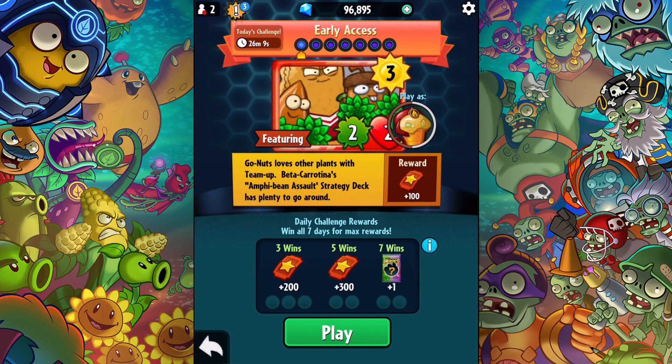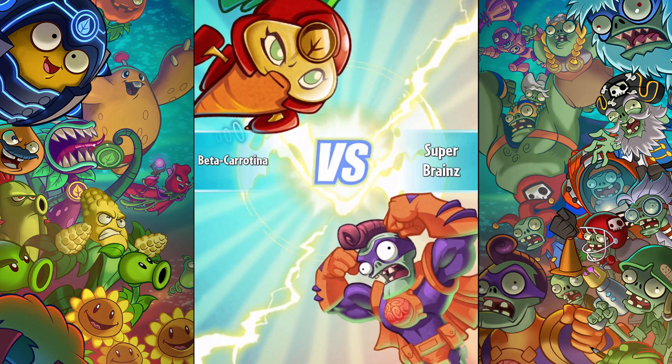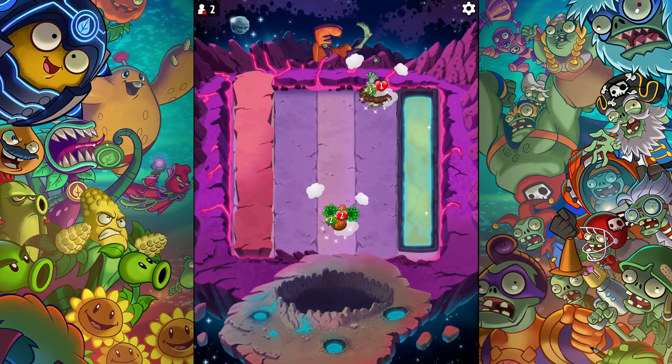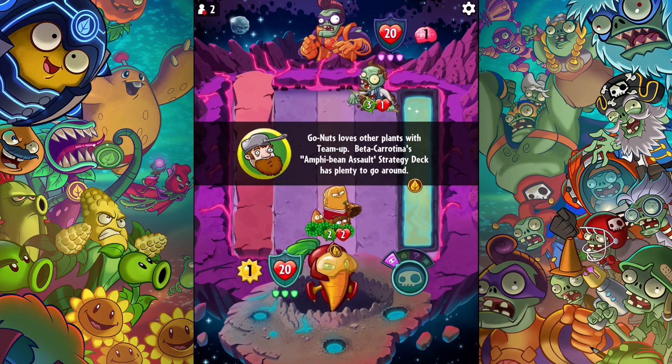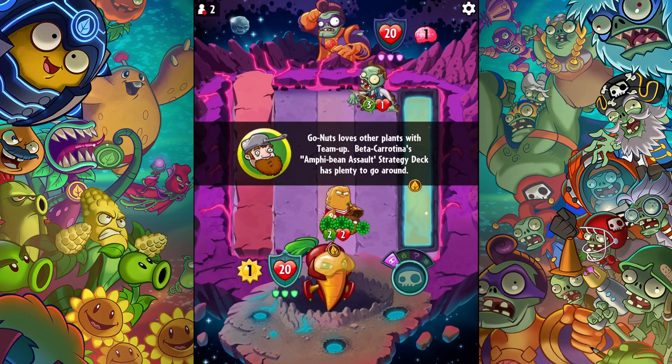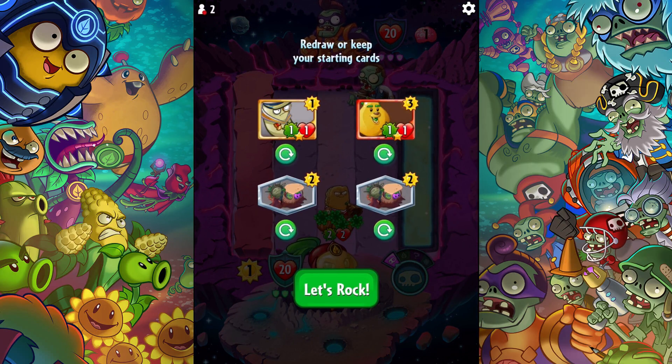Let's go ahead and showcase this card in the early access event — it's the Go Nuts. So, let's go nuts with Beta Carotena's Amphibian Assault strategy deck. Could work, could be awesome — we'll see. Go Nuts loves other plants with team up, and Beta Carotena's Amphibian Assault strategy deck has plenty to go around.